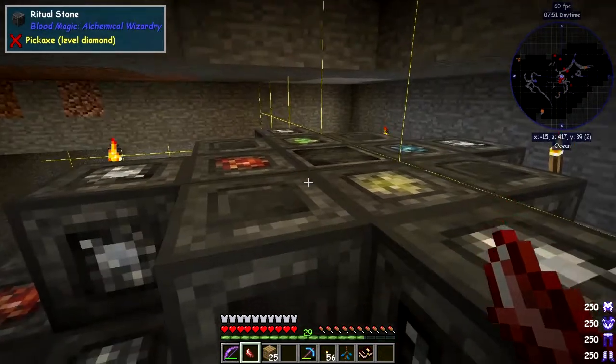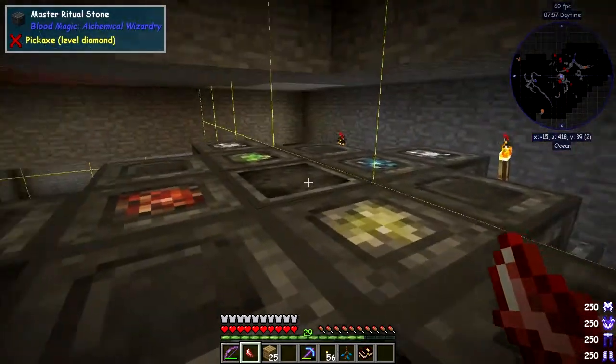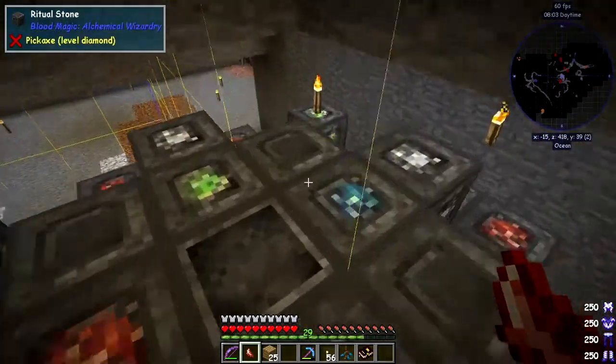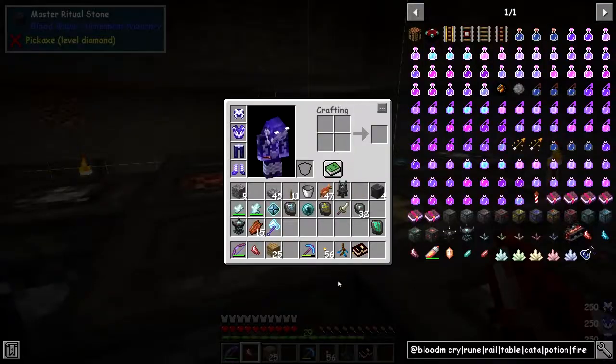It wasn't working — I had to move the ritual stone one block higher. You could tell it wasn't working because there were no mobs dying. I'm not sure what I did wrong. We still have enough space for the crystals to be cleared. I had to make a little bit more space in here — let's put the crystallizer back again.